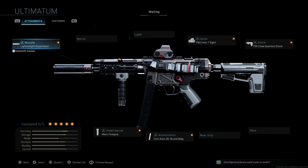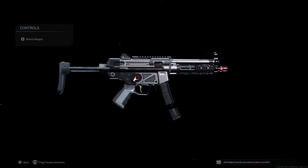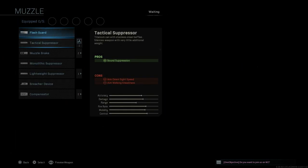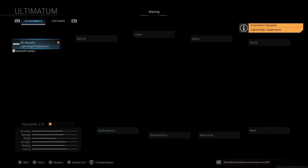Now for the Ultimatum blueprint — the MP5 turning into the MP5 10. Let me strip this down to base. It's actually very similar to the Heat Cycle blueprint, just a different color scheme. For the muzzle it comes with the Lightweight Suppressor — sound suppressing, but the con is roughly 25% damage drop at range. You'll see that hurt in some medium-range engagements in the gameplay footage. So we'll select that and leave the base barrel, skipping the laser.